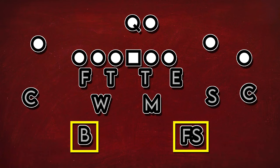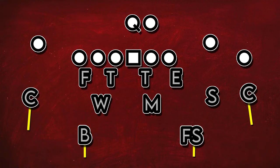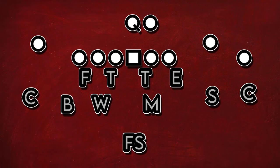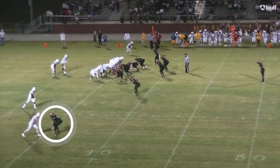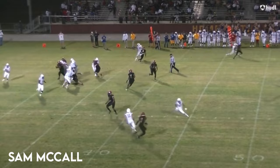Florida State is going to like to stay in two-high looks, and that's because defensive coordinator Adam Fuller likes to base out of Cover 4. You'll also see them roll one of these safeties down and play a fair amount of man free. Both of these coverage schemes — Cover 4 and man free — put these corners on islands and make them take any man deep, giving us a great opportunity to see two of FSU's most highly rated recruits from last year in action early.